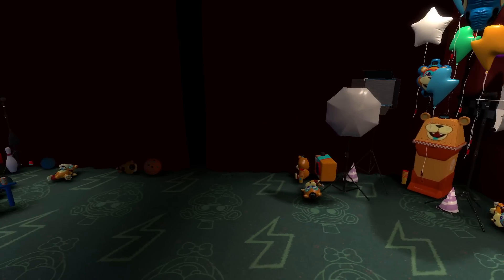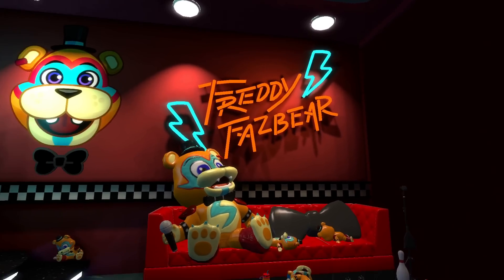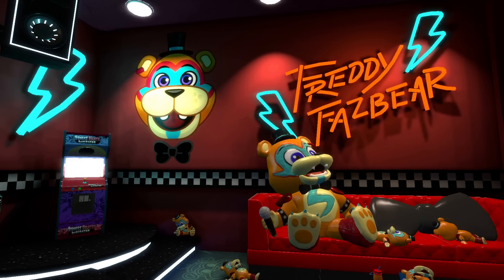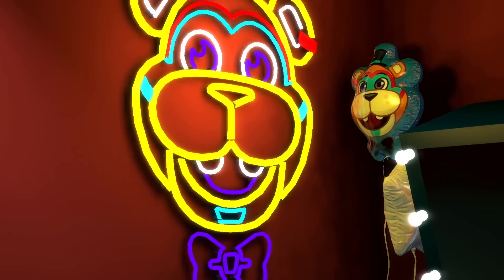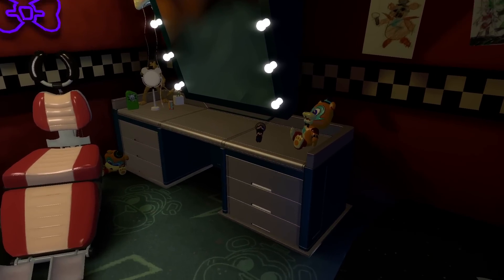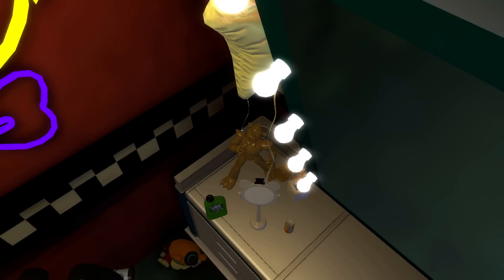With Garry's Mod having its limits, we obviously can't have the entire Security Breach map ported, but it would be really cool to get all the other green screens and at least Rockstar Row. It's confirmed the other three green rooms will be coming in the future. You can see the star on the ceiling, the Freddy Fazbear sign in yellow and purple — kind of reminds me of Fredbear — plus Freddy's microphone and mic stand.